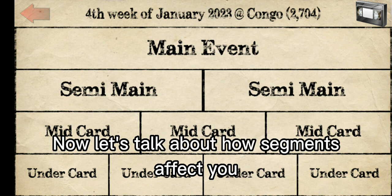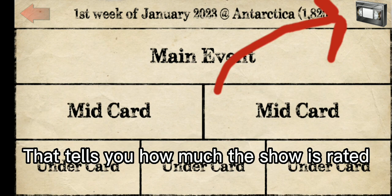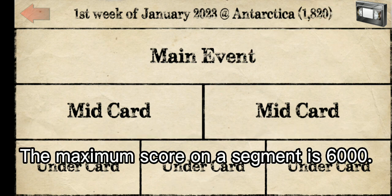Now let's talk about how segments affect you. Do you see this tape right here? That tells you how much the show is rated. If all these segments were rated 5 stars, or 6,000 as a score, the tape would show 5 stars. The maximum score on a segment is 6,000.